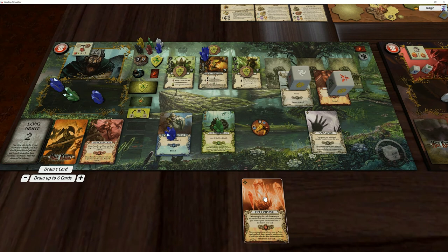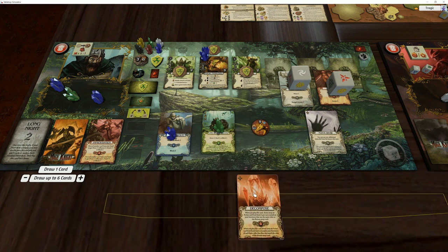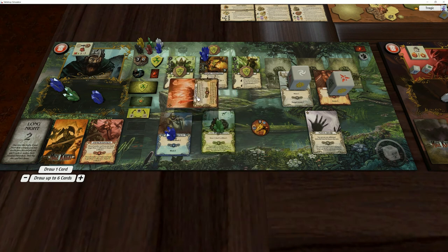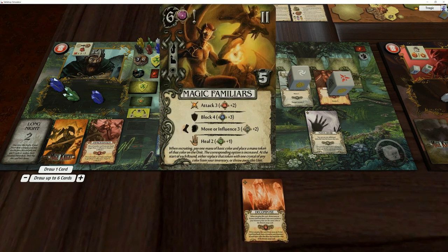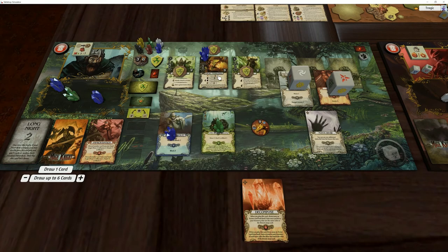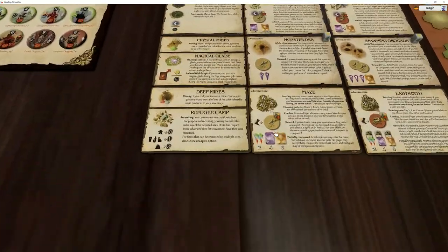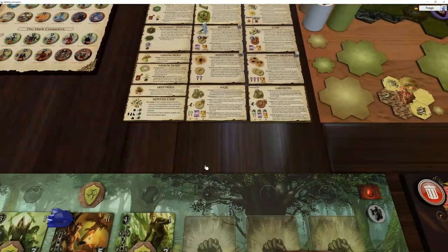We need another 2 block. Here we go — block 4, so that's 11 block total. We haven't actually produced enough attack yet. We can't use our familiars because we are in a dungeon, and in dungeons you can't use units. That's a bit annoying.